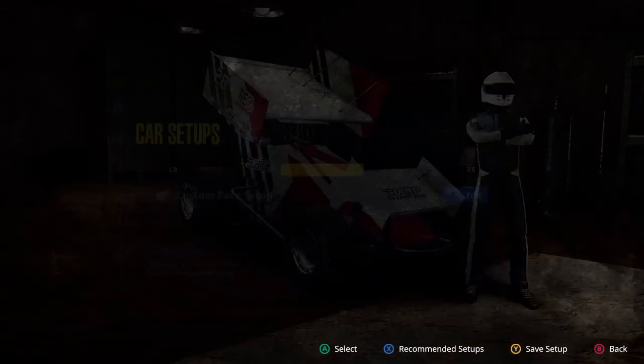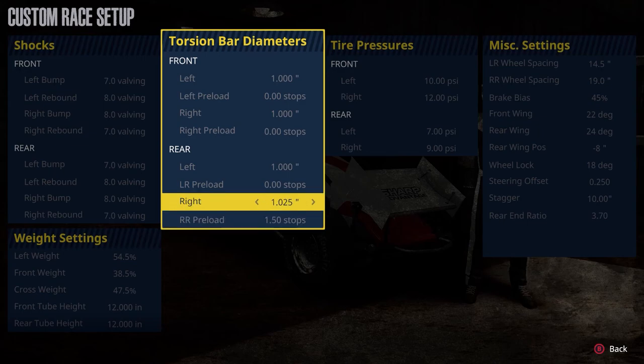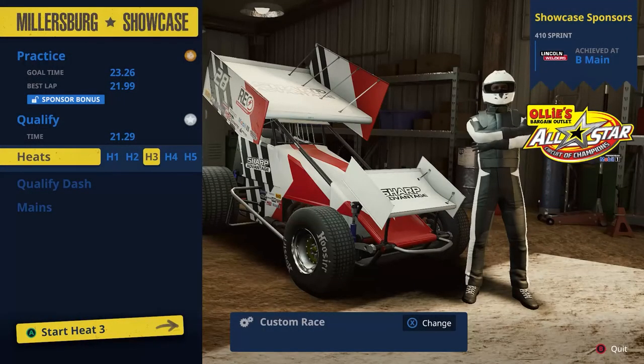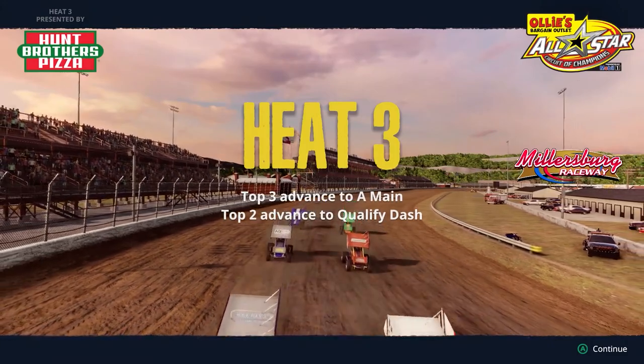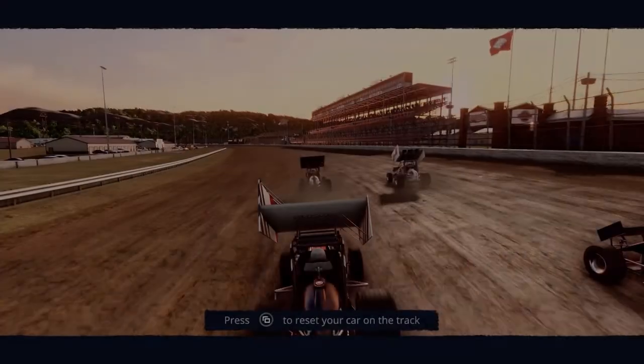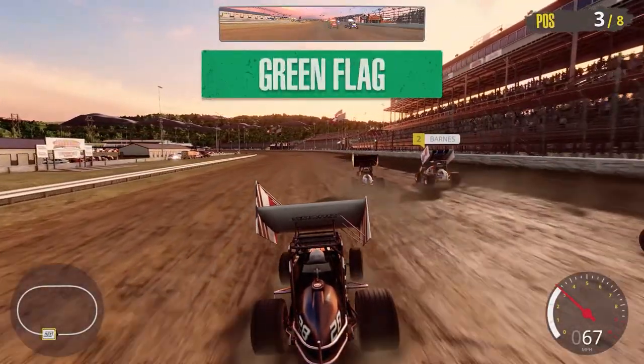Heat race time. I'm going to soften this up a little — going halfway on the preload and halfway on the actual torsion bar — just to soften it up so it's not so bouncy on the right rear. We're starting third in heat race number three. Let's see if we can transfer from the heat race. Top three qualify for the A-main; top two qualify for the dash.